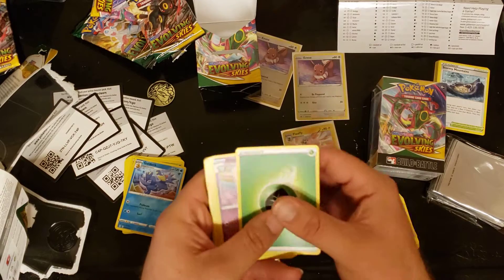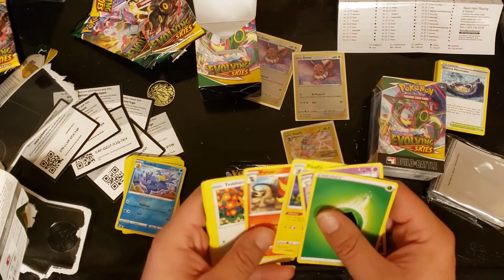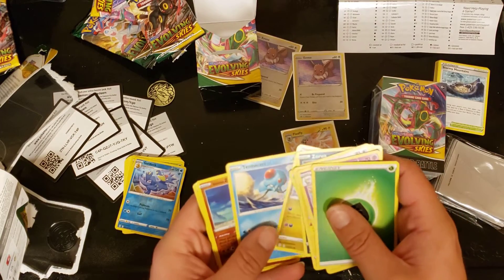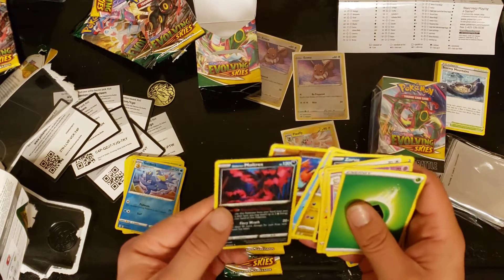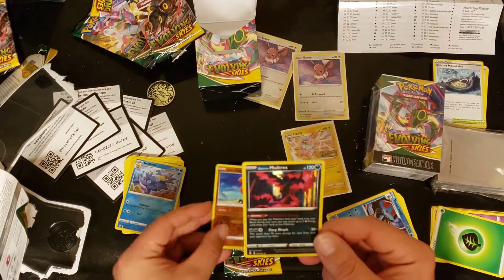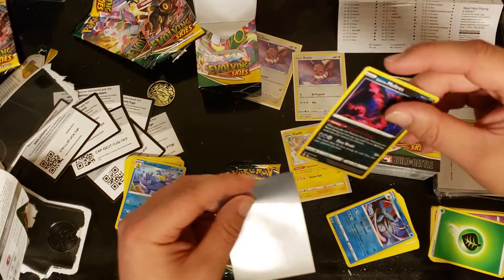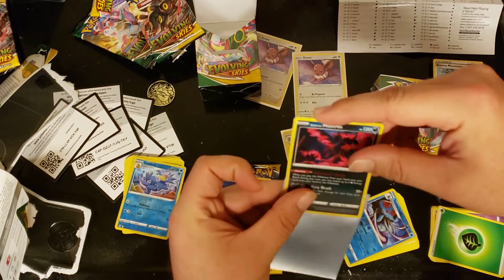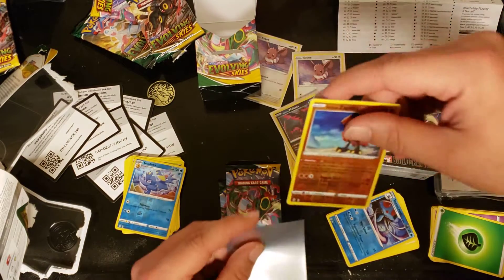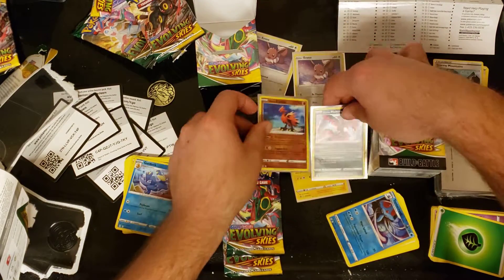There's the code card for pack two. Let's see what we got: leaf energy, Riolu, Flaaffy - oh two Flaaffies with different artworks - Pyroar, Teddiursa, Marill, Zapdos, Tentacruel, and Galarian Moltres holographic! Okay, we do got some Galarian bird action here. Galarian Moltres holographic - I'll definitely take that. Going to sleeve that reverse Zapdos as well because I'm a big fan of Zapdos. Love reverse rares too. Reverse Zapdos followed by Galarian Moltres - second pack was pretty good to us.